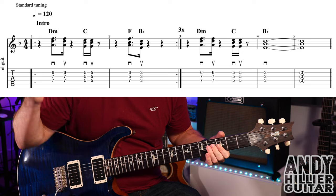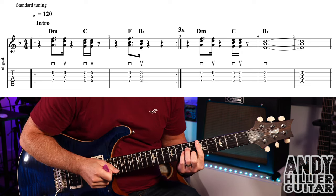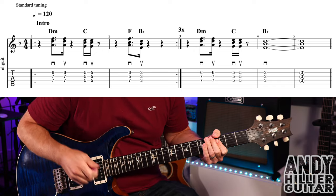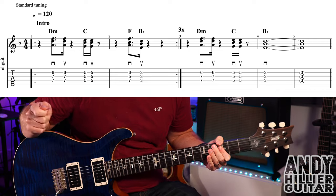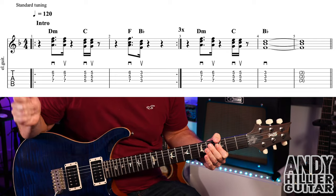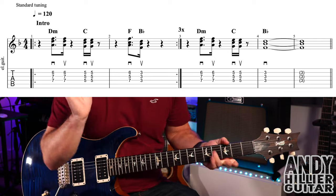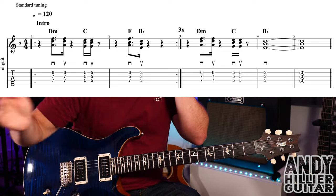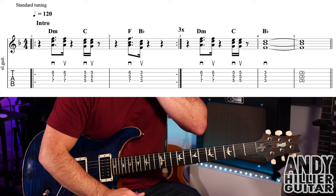So bars 3 and 4, here we go: 1, 2, 3, 4. Hopefully that intro makes sense. You play bars 1 and 2, repeat that round 3 times, then carry on and play bars 3, 4, and 5. And that takes us to the verse.